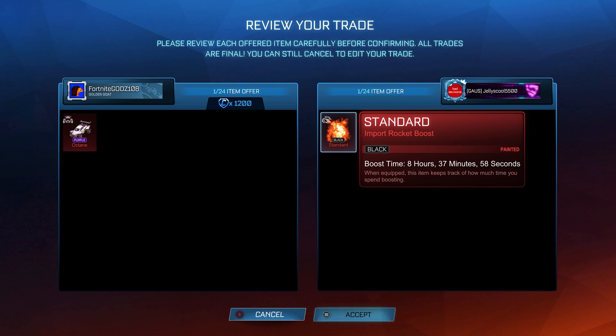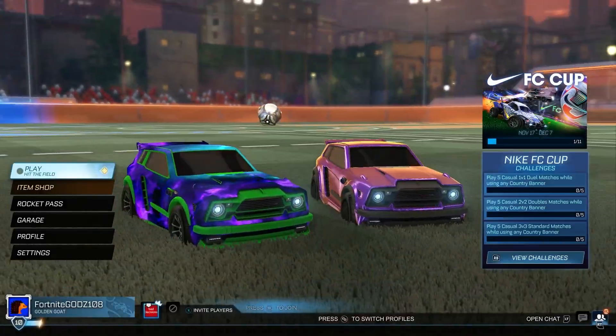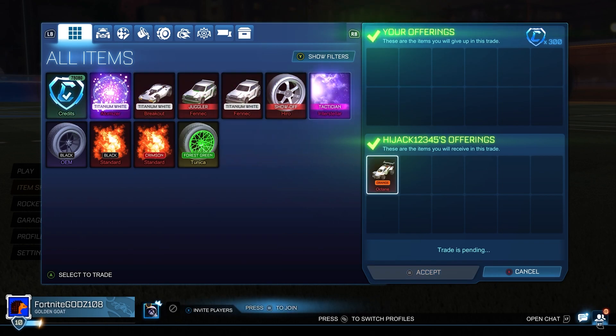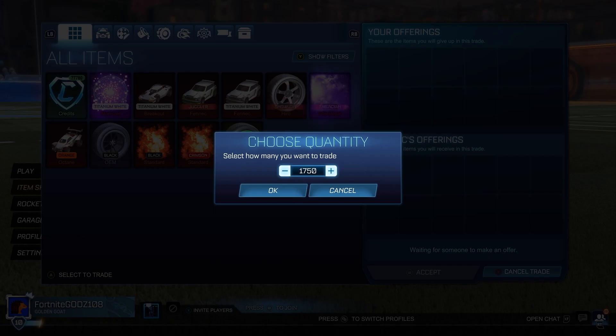We're going to be paying 1,200 credits and a Purple Octane worth 700 for a Black Standard, so I'm paying around 1.9K for it, which sells for about 2.2K — a really good trade. I could have sold the Purple Octane for mid, so technically my offer is around 2K, which is still 200 credits below the minimum value of the Black Standard. Black Standard is probably the most demanded standard paint, so I'm going to try and get mid value for it. We're also picking up an Orange Octane, 100 credits below minimum value — really high demand with Octanes, so we'll try to get mid value for that too.